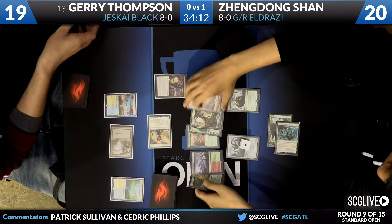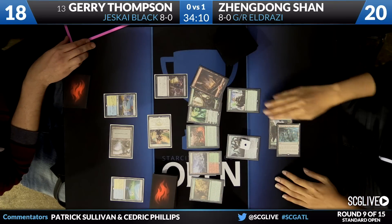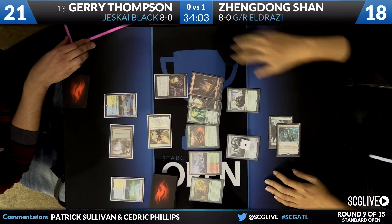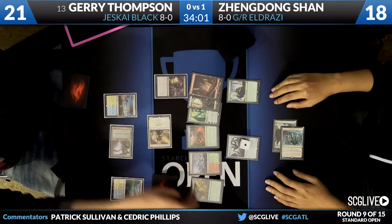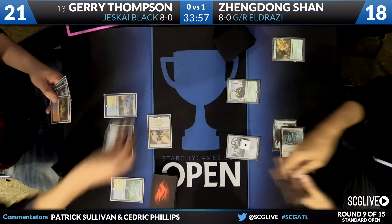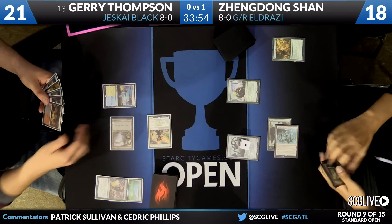Here's a Duress — Explosive Vegetation, Ugin, Nissa's Pilgrimage, and just a bunch of lands. So maybe you take the first ramp spell there in the Pilgrimage. Yeah, that makes sense. You take this one, gives you a couple turns to draw a counterspell and another discard for the second one, and then the hand's just an Ugin and some lands.